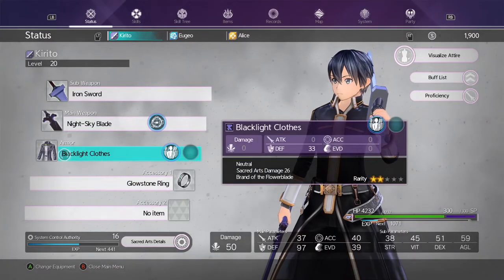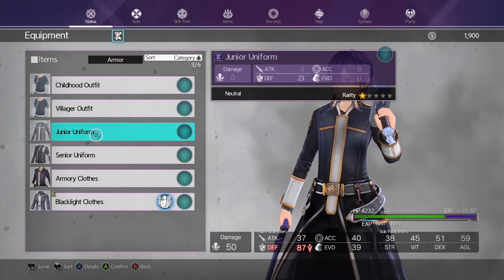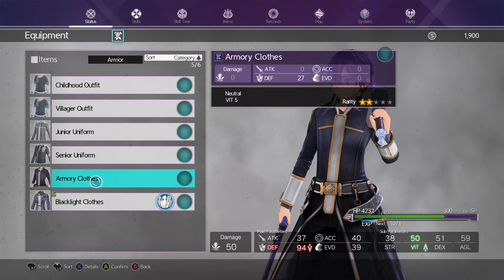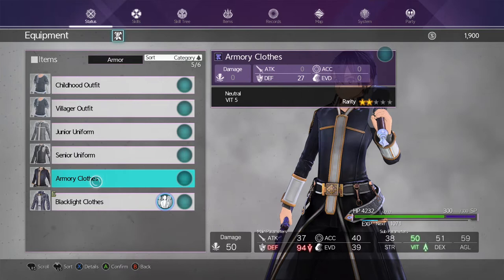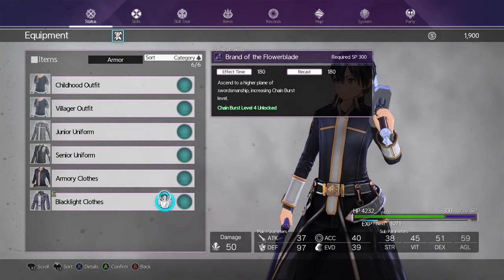Alright, so here the armor is still on me at level 20, and here's how it compares to all the other armors you get in Chapter 1. The armory clothes, which you would normally get at 7 to 8 hours in, only has a defense of 27, where you can still get the blacklight at 33 defense in just the first hour, which is insane.